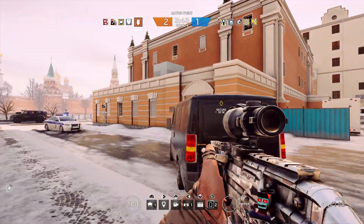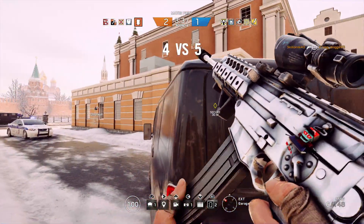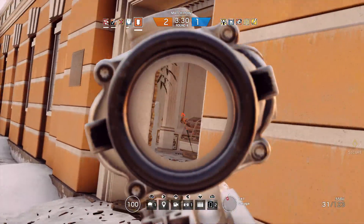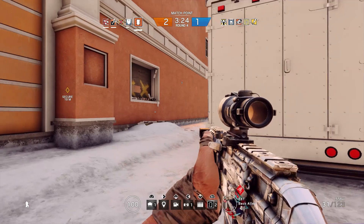The final don't is: do not put your Thermite charge on a reinforced wall when you can see the bandit shockwire. It is literally the biggest waste of a Thermite charge, and you only get two. Pay attention when you see those sparks coming off the reinforced wall and don't put down your charge.